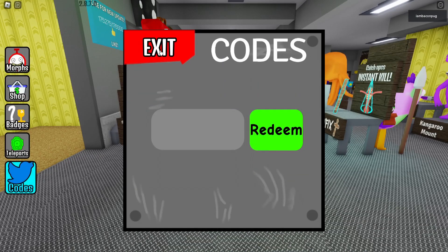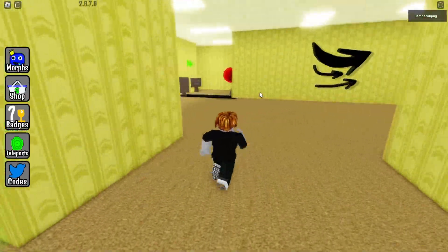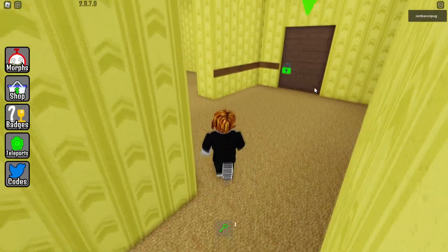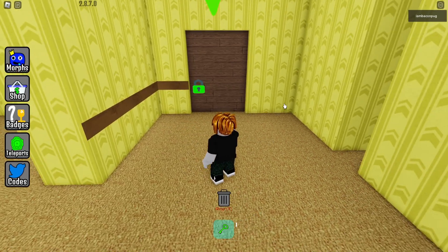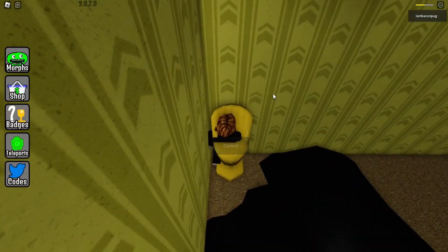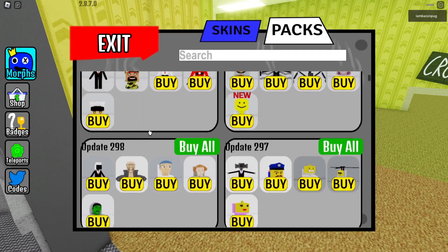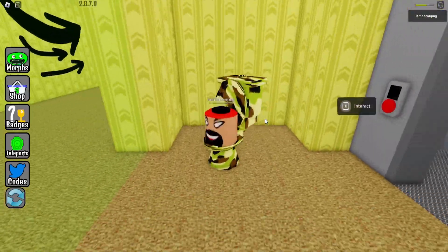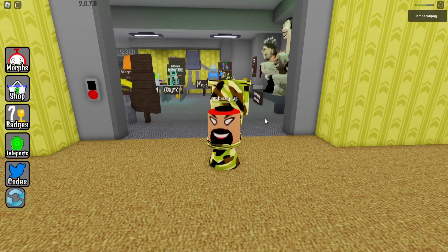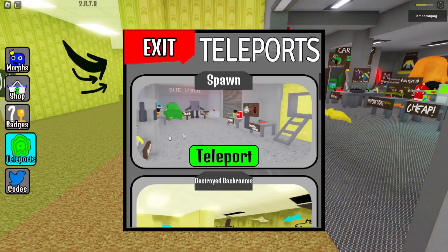For the next one, go to the spawn — teleport to the spawn if you're not there. Then go over the slides, take care with the vending dog, get the green key and jump over here. With the green key you can open this door. Take care with this guy because he wants to kill you. Now we have this new morph — it's the toilet in a new version. Very cool!